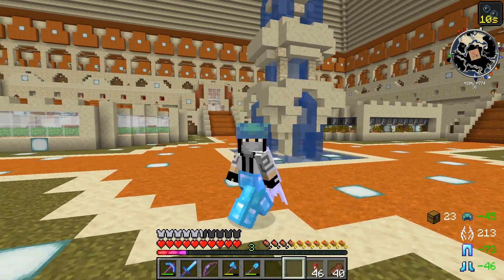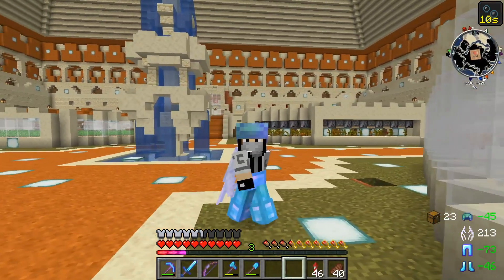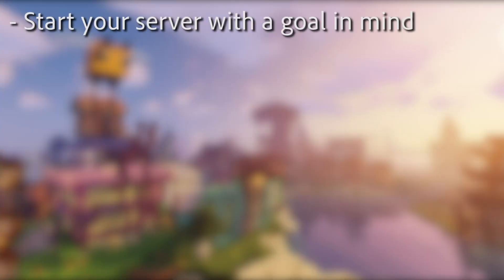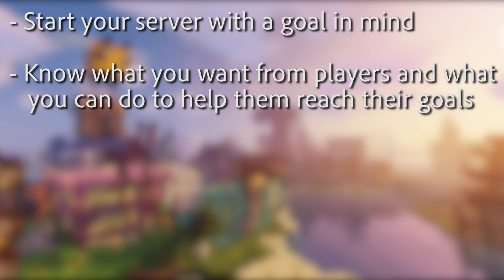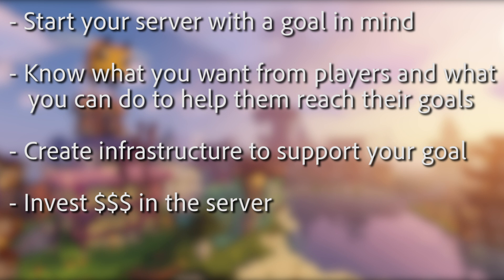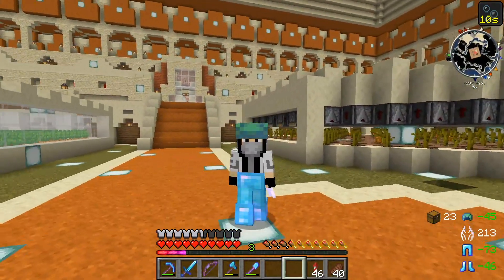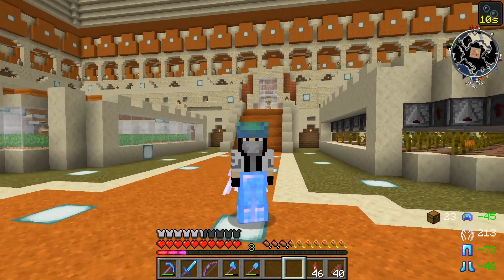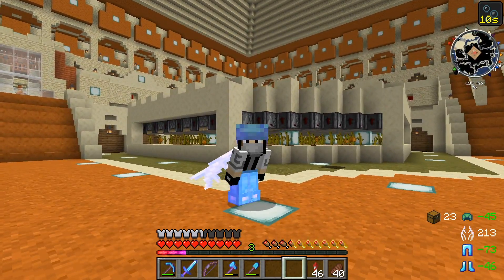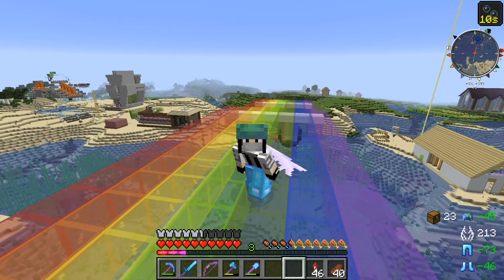That's about it. This is definitely a massive oversimplification of what it takes to run a Minecraft server, but in just over 10 minutes we've covered what should help you get started. In case you've just skipped to the end, I'll sum up the main points: Start your server with a goal in mind — know what you're looking for in players and know what you can do to help those players reach the collective goal of the server. Create infrastructure through ads, application, rules, and Discord management that will ensure the type of growth and community you're looking for. Invest in the server when the time comes — you will not regret it and your players will appreciate it. And lastly, surround yourself with admins you trust. I started Unity a year and a half ago, and through trial and error and a goal I've never strayed from, I've had the pleasure of being part of an amazing and loving little community. It may not be much to an outsider, but it's my little corner of the internet and I wouldn't trade it for the world. Hope you found this helpful or at least mildly interesting.